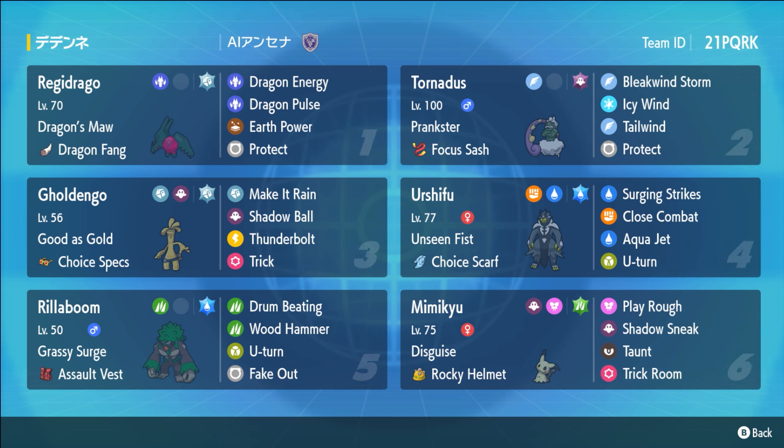The reason I'm so excited to play this team is it's an incredibly hyper-offensive team. As you can see here, this is a Tornadus Tailwind team. We have the Regidrago with the Dragon Fang, Terra Steel, Dragon Energy. I absolutely love Dragon Energy — in games where you can just click Dragon Energy freely, man, this mon feels so damn good.